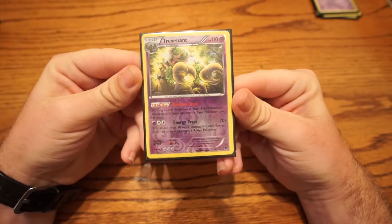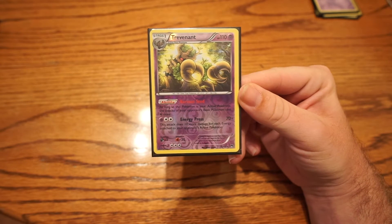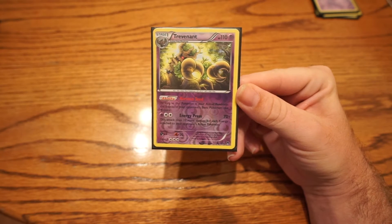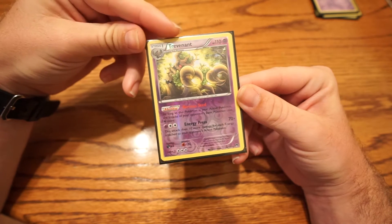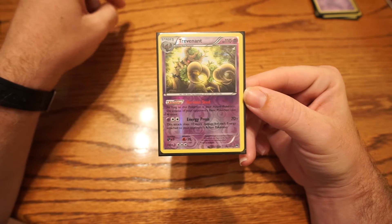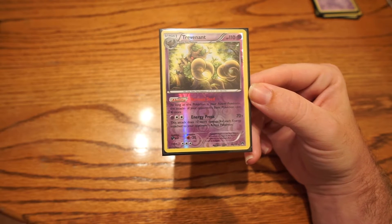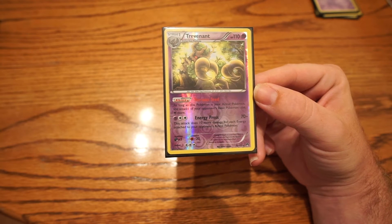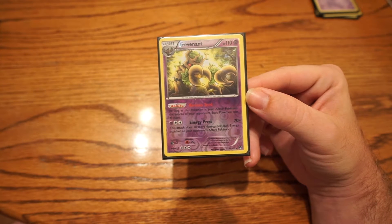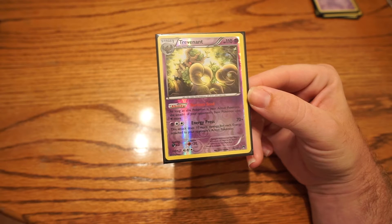I run one Trevenant from Breakpoint. It has the ability Nervous Seed, which states: as long as this Pokemon is your active Pokemon, the attacks of your opponent's basic Pokemon cost one colorless energy more. Most Trevenant decks don't run this at all, but the reason I run one is mainly for the Night March matchup. If they go turn one, they're going to go through the majority of their deck anyway and play most of their items. So having this as your active makes them have to attach two Double Colorless Energies to do anything.